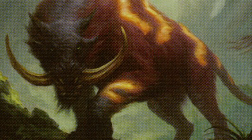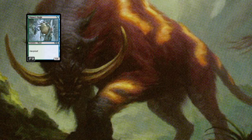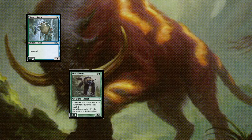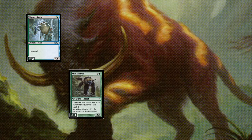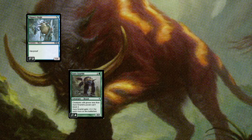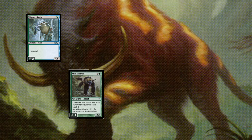We've got a ton of Beasts in the deck. We're starting off with Slippery Bogle, a one mana 1-1 with Hexproof. In the three drop slot we've got Aurad Gnarlyd, which is a three mana 2-2 where creatures with power less than Gnarlyd's power can't block it. It also gets its own personal ethereal armor, getting plus one plus one for each aura on the battlefield.